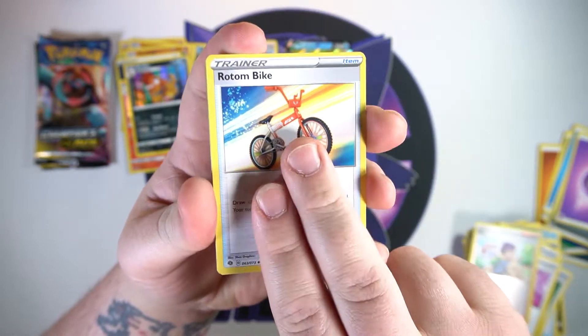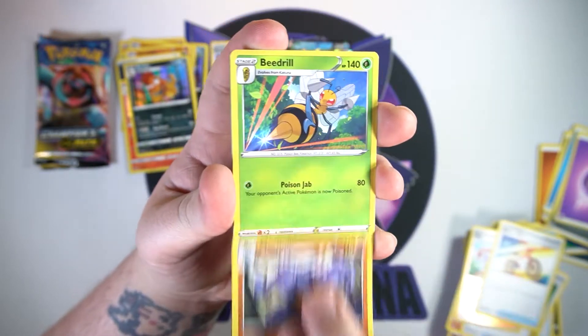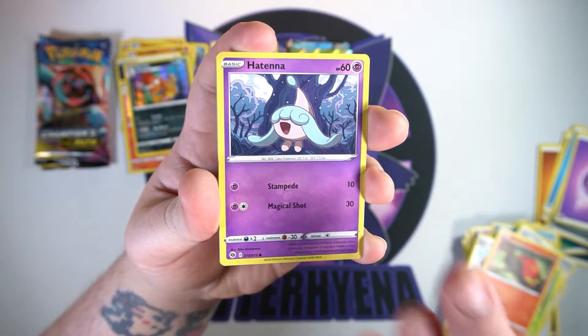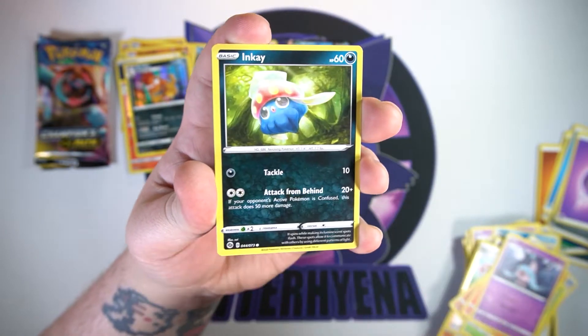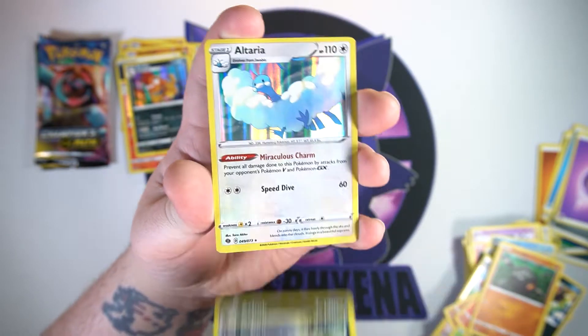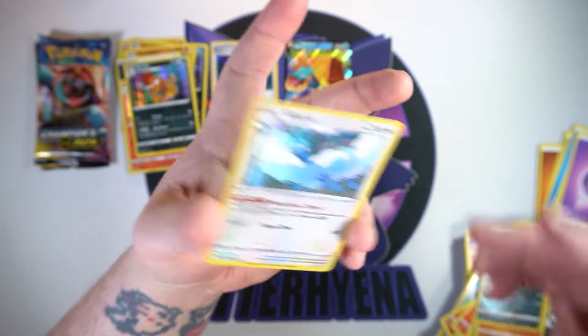Wiz through all of these packs. We got Rotom Bike, Machoke, a Beedrill, Sliggoo, Hattena, Nickit, Inkay, Rolycoly, a reverse Arbok, and a hollow Altaria.